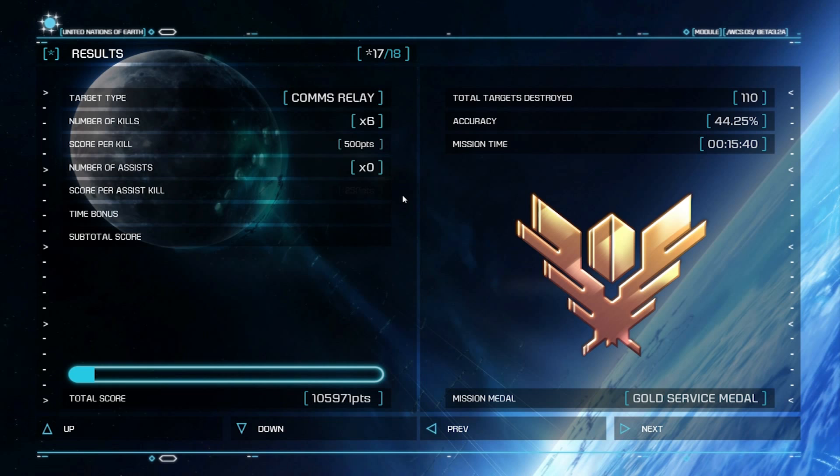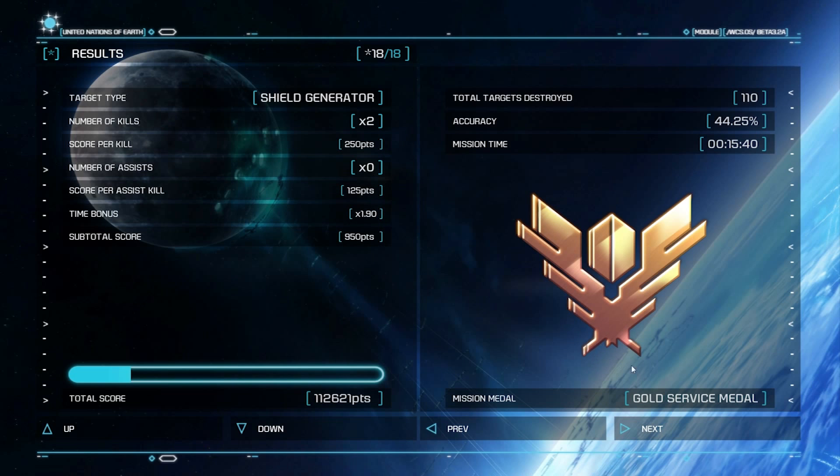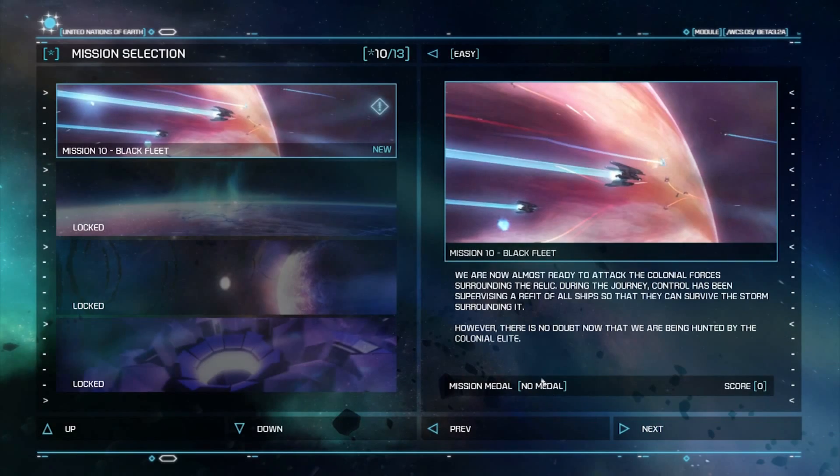Wreckage — don't really know why that counts. Comms relay, that's the beginning thing. Shield generator, also the beginning. Large plasma gun — I wish it'd stick around longer, I can't even read what it says. Anyway guys, that was that mission. We are four missions away from ending this. Black fleet — that doesn't sound fun. Anyway, I will see you next time, and until then, later.